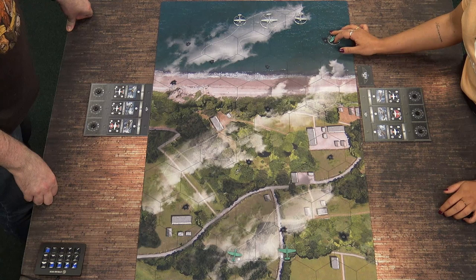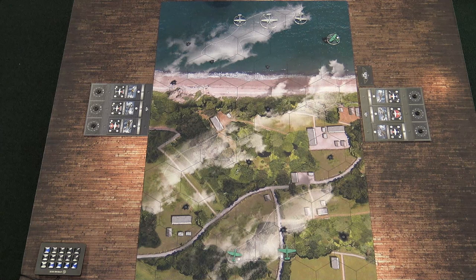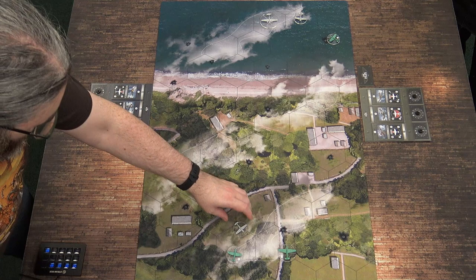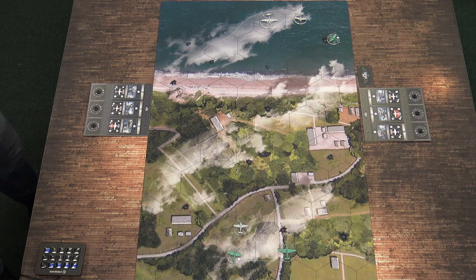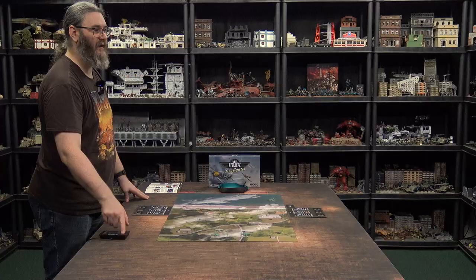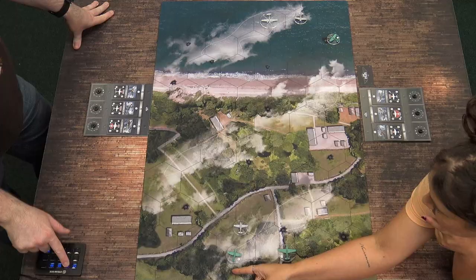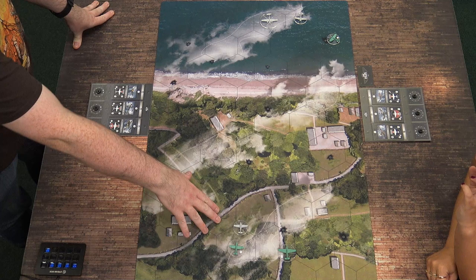I'm going to move one of my fighters - my Messerschmitt, going right down Main Street. And then I'm going to turn around. If you only give the plane a little nudge so you don't move out of a hex, you take minor damage and you can't shoot, as you pull back on the throttle and everything goes horribly wrong. So it's not worth it. In this case, you can ask me to lift my plane and you can fire underneath, and then turn a 180 to fire back.